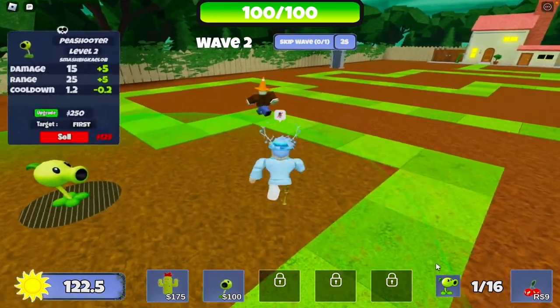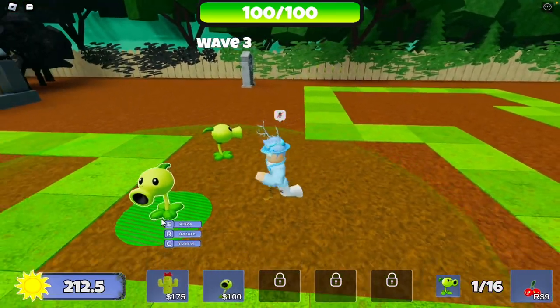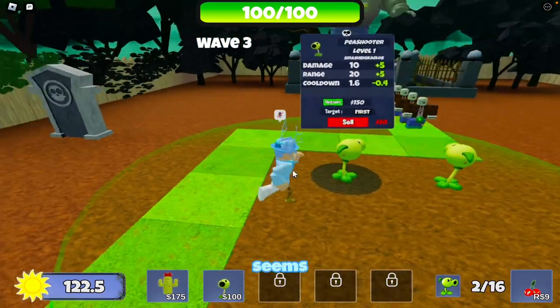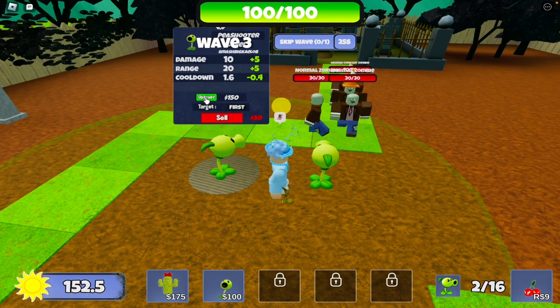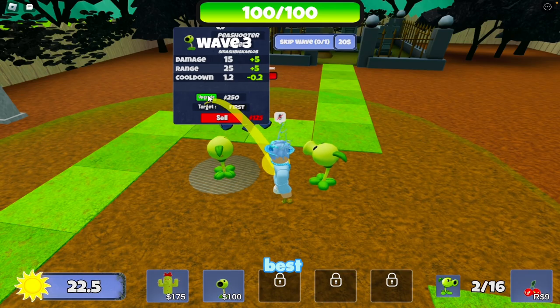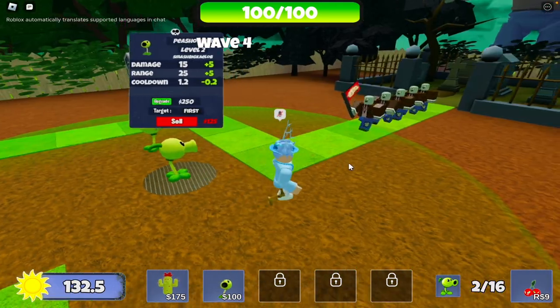We've also got this cherry thing for nine Robux, which is pretty cheap, but I'm not sure what it does. I'm sticking with peashooters since they seem to be working. The two starter tower cooldowns of 1.6 and 1.2 are really slow, but we're on wave four already, so that's good.